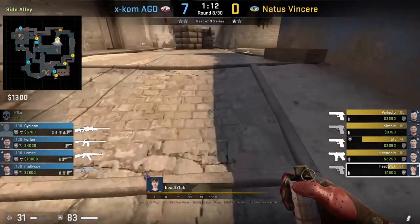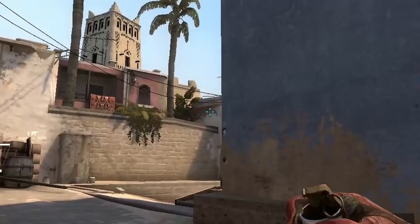Hetrick smokes top connector from team mid. He positions as shown, then aims here and jump throws.